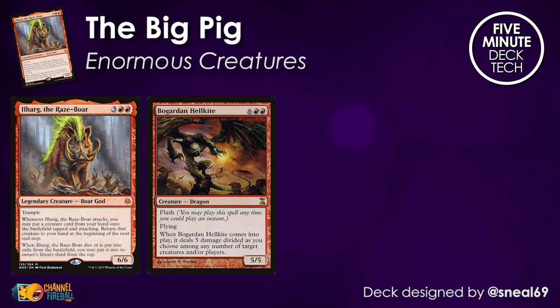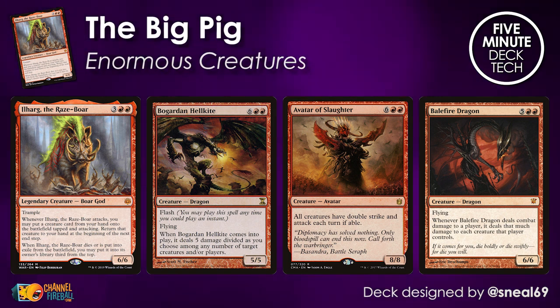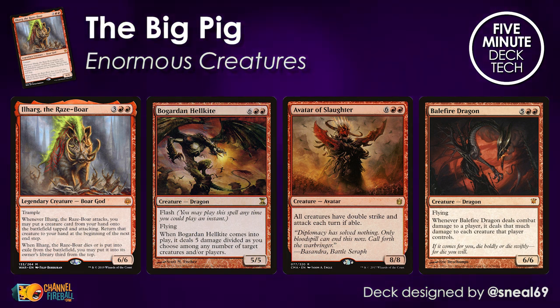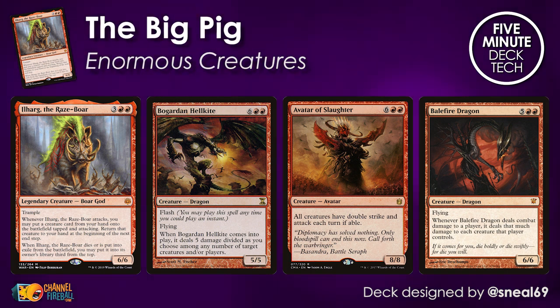Ilharg, the Razebore has a triggered ability when it attacks, and obviously you want to put the biggest creature possible in with its ability. That means we are slamming cards such as Bogdan Hellkite, Avatar of Slaughter, or Balefire Dragon. These cards all hit incredibly hard, so if you're attacking with them early thanks to Ilharg, you are going to run away with the game.